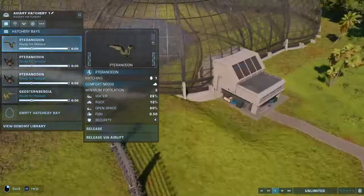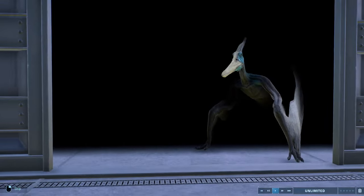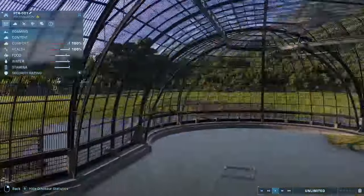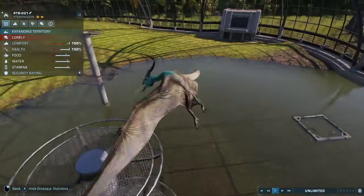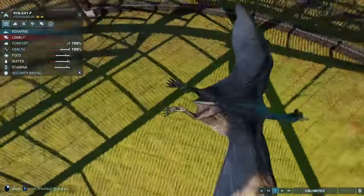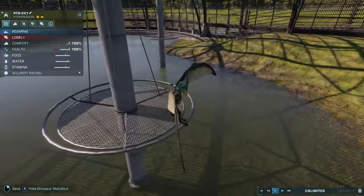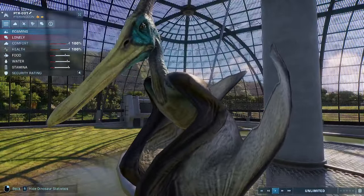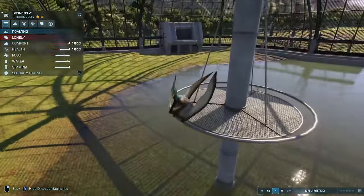Our last Lost World creatures are two pterosaurs. We have Pteranodon 1997, which is seen at the very end of The Lost World and is a variant that people have been asking to be added to the game for a very long time — with the distinct blue head, yellow beak, and particularly toothless beak. It's one franchise variant that we have not received, so it's really cool how it's been included here and we can finally appreciate it in all its glory. It is a bit of a reworked model of the Jurassic Park 3 Pteranodon, but it certainly works and looks just like the Pteranodon that ends The Lost World.